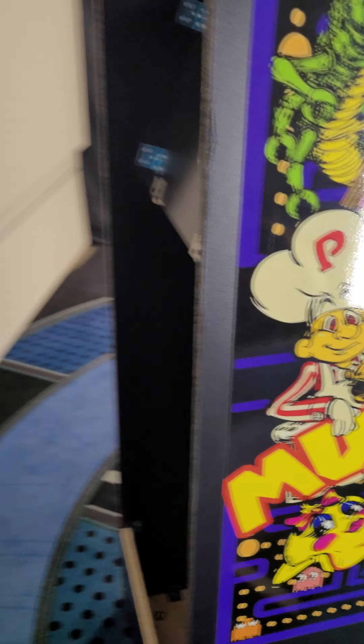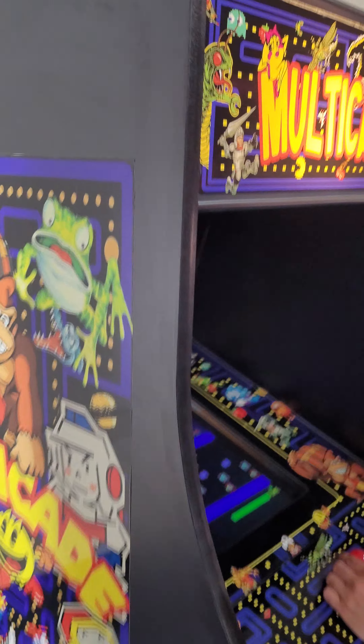I'll show you the inside of the cabinet. There's the motherboard there, power supply. High-gloss vinyl side art, control panel, kick plate, monitor bezel, marquee.